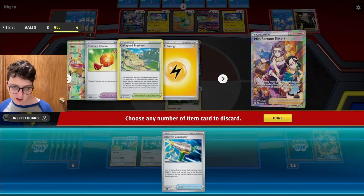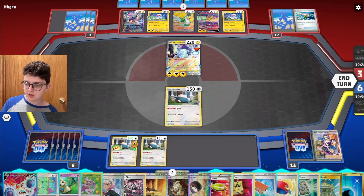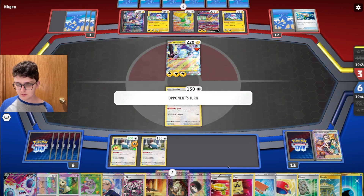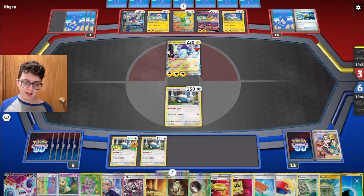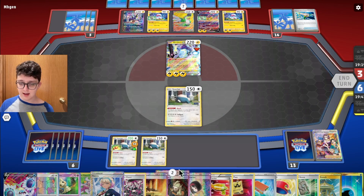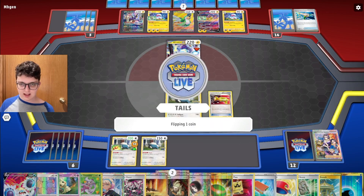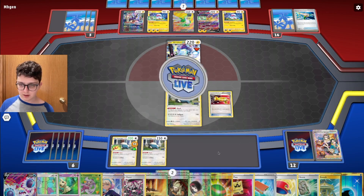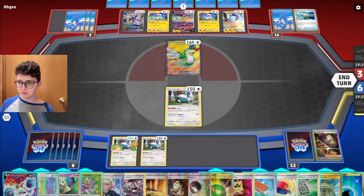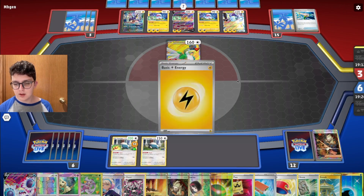My deck is just straight supporter cards and Poke Gear. I'll grab Misfortune Sisters and hopefully hit one of those switches or Escape Ropes. Not anything super major — Electric Generator is something. I'll swing it back to my opponent. Next turn I'll drop that Pokemon Catcher, try to pull up Squawkabilly, and play Peonia if it hits. It's tails, so I just go ahead and bring up Squawkabilly and pass. I want to save the Palpad to combine with Team Yell Cheer.